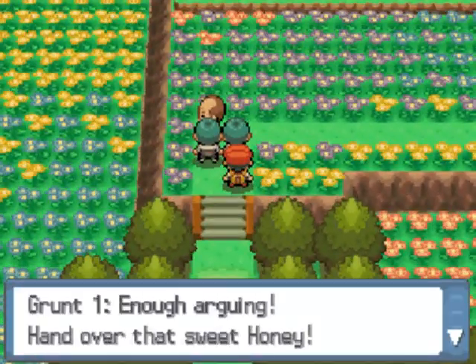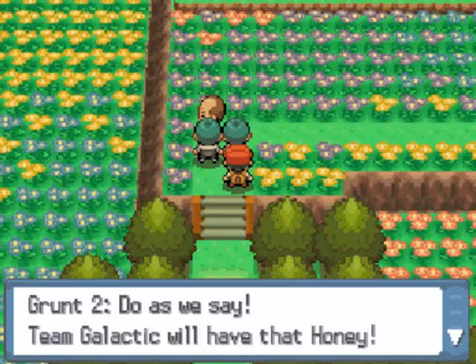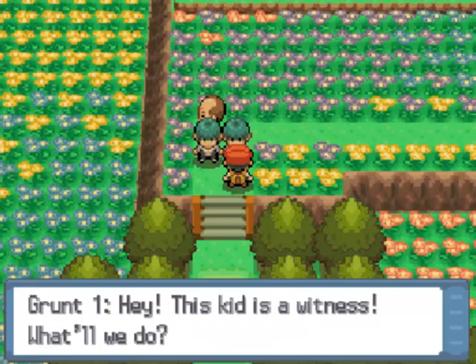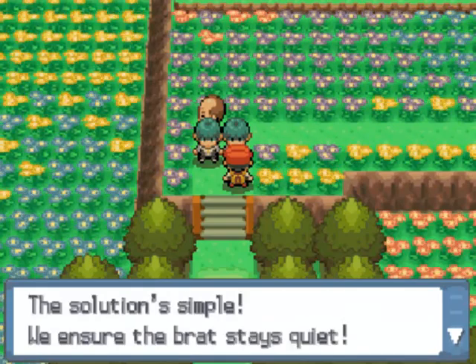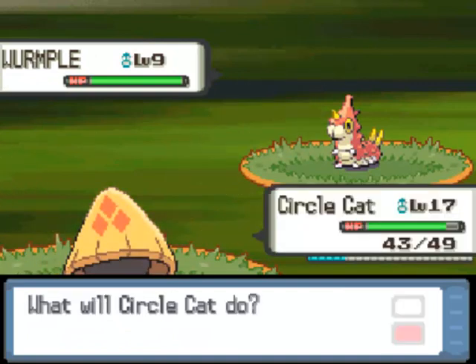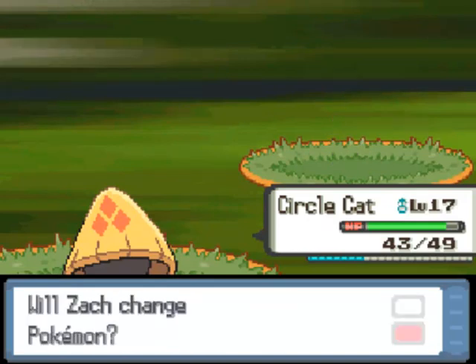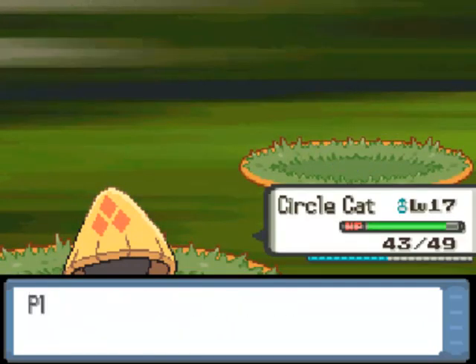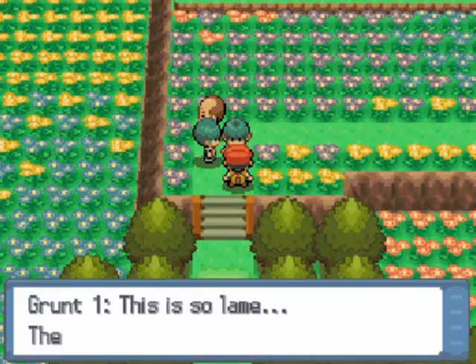This area looks much the same except there are two Team Galactic grunts and an elderly-looking dude. 'Hand over that sweet honey — Team Galactic will have it to attract Pokemon in great numbers.' They spotted us as a witness: 'We ensure the brat stays quiet.' So here we have a Grunt to battle. He has a Wurmple and then a Silcoon — we're eight levels higher so we take them out in one hit each. We take his money and move on to the next grunt.